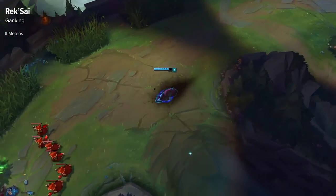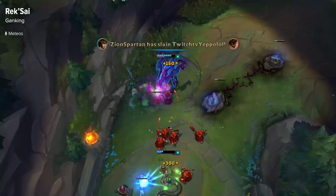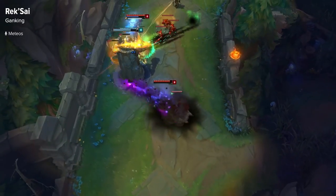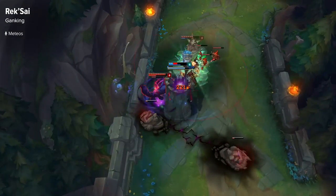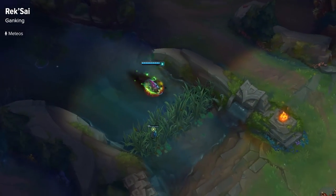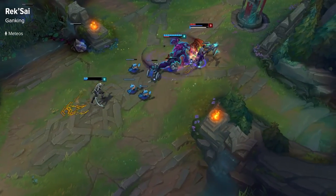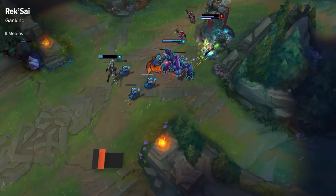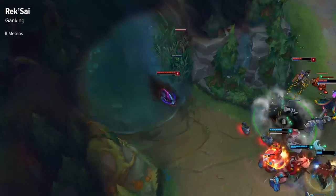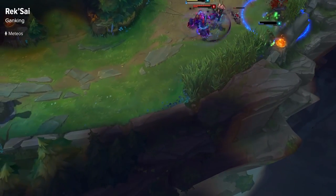To gank as Rek'Sai, you want to come up behind them and use your E to get next to them, and then knock them up with your W. You either just get really close and right-click to pop up automatically, but what I like doing is manually pressing W, because it has a little bit of extra range to knock them up. When they're knocked up, you basically just go to town on them, auto-attacking with your Q, and you want to E as late as possible so you have enough time to stack up your Rage Bar, because it makes it do more damage, and smite at any point to slow them down.